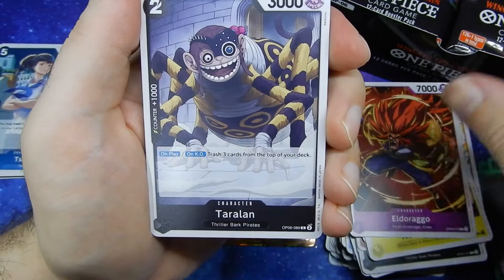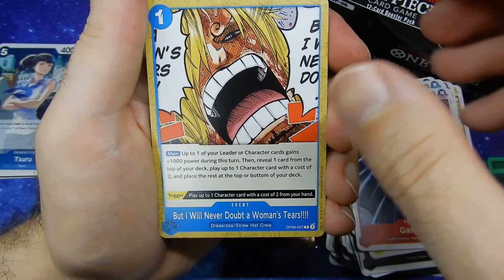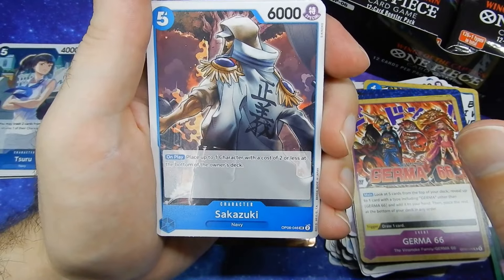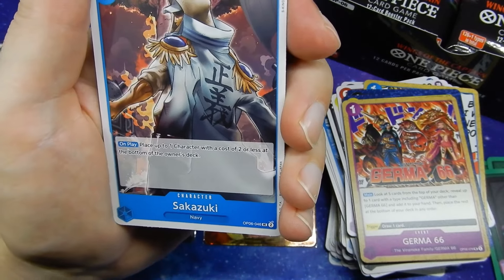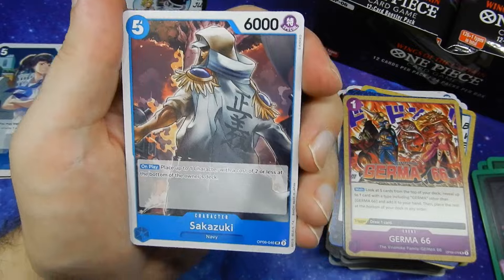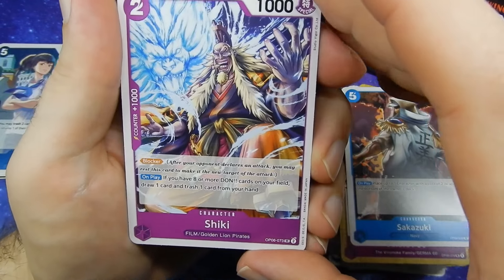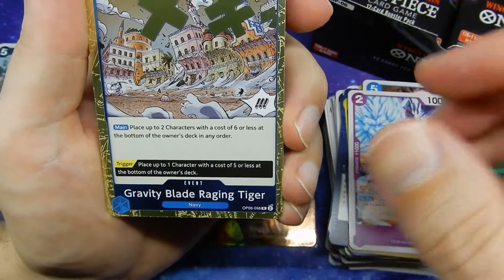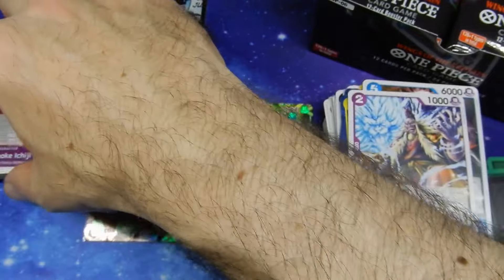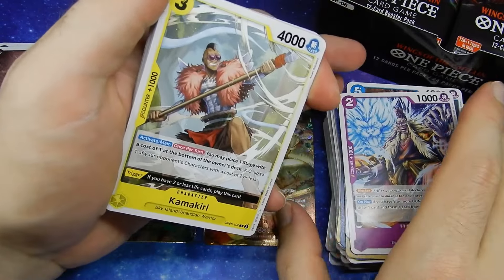We have Eldorago. Taralan. Kawamatsu. Gaspard. But I'll never doubt her woman's tears. Stagecard Thriller Bark. Stagecard Archmaxim. Germa 66. Sakazuki — very young Sakazuki there. Seems to be the young marines — younger versions of the older marines. Shiki. Holographic Blade Raging Tiger. And Holographic Vinsmoke Ichiji. Very impressive artwork. They seem to get better and better as they go.